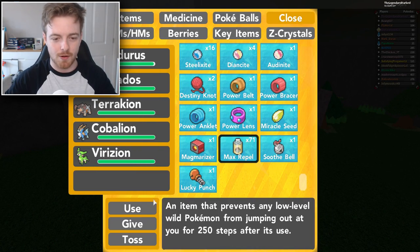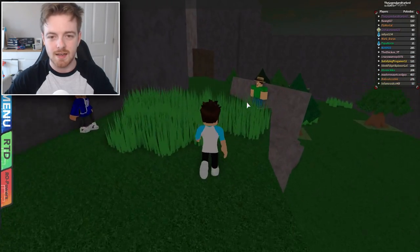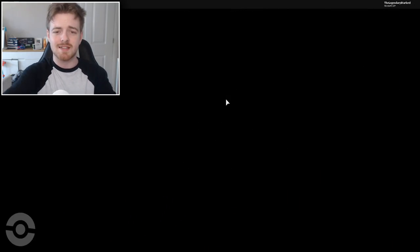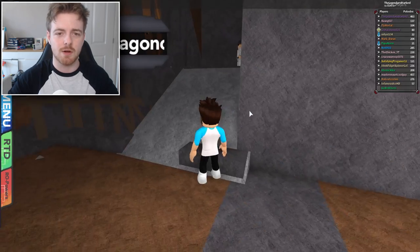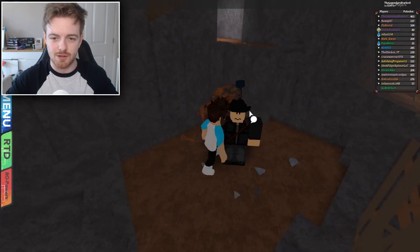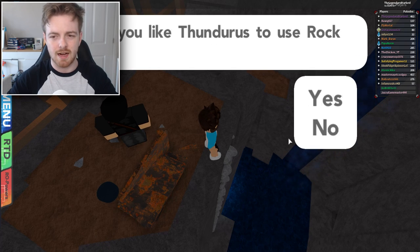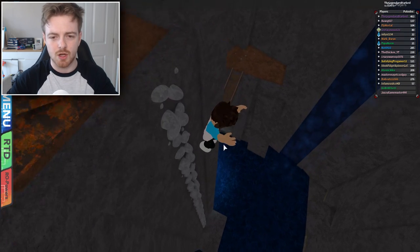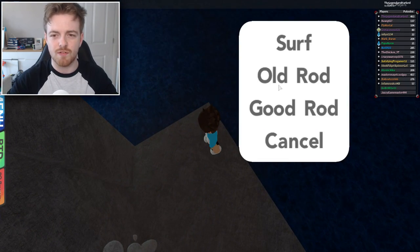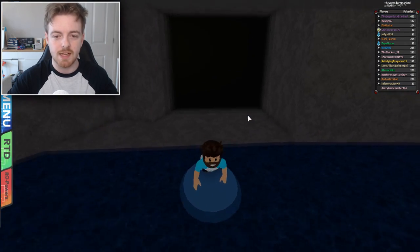We're back in Kragnos Cliffs, and we did put on the Max Repel. We're going to keep on going down here. Everyone found out where I was — they were so quick to find out. And what we need to do is go inside this cave right here guys, and this is the Kragnos Mines, I believe. We're going to go to the Eevee training guy — he has all the Eevees. Then we're going to get on these rocks right here and use rock climb to go right down, and we should be able to surf on the water like so. And here is a cave — a cave with a very awesome Pokemon.